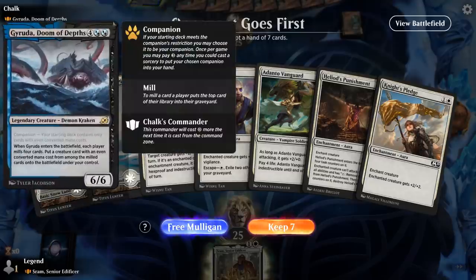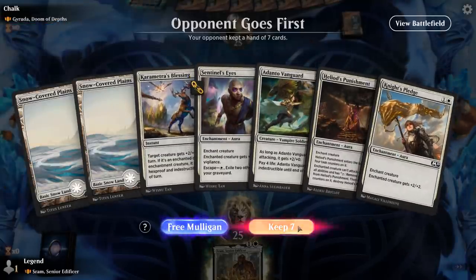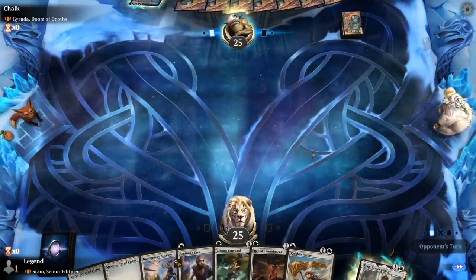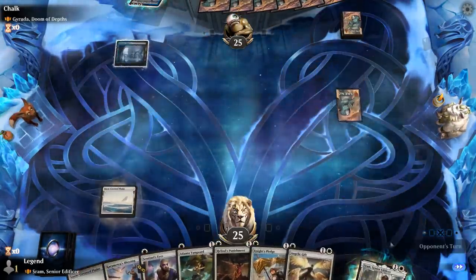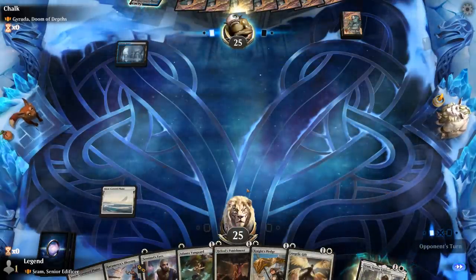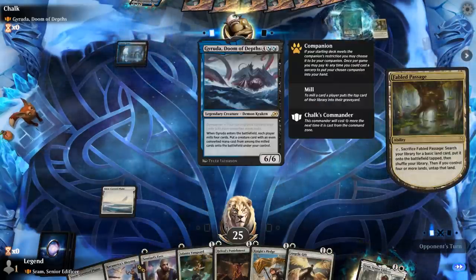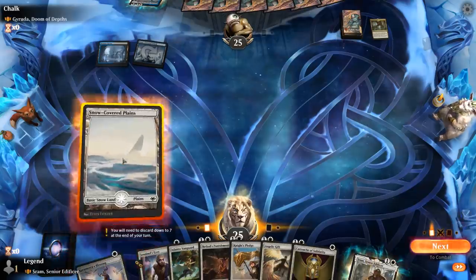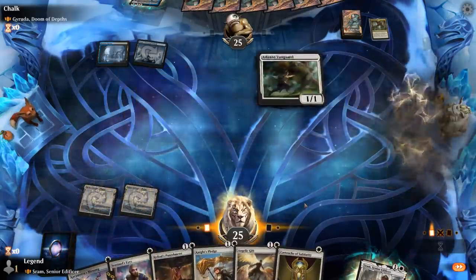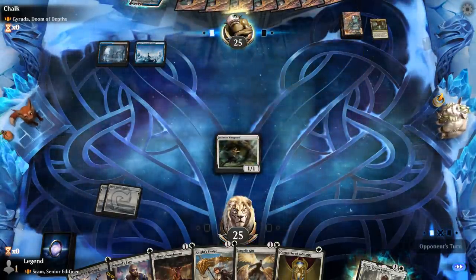Game 5: we're on the draw facing a Geruda, Doom of Depths Graveyard Reanimator deck. Our hand's okay but could use some evasion — Flying could be nice to fly over a big ground blocker, but it's keepable. I haven't decided if we want to play Sram on turn 2 or wait to play Vanguard first, then turn 3 Sram plus Sentinel's Eyes to draw a card right away. The opponent isn't playing Geruda's Companion so they can have cards with odd converted mana cost. I think we play Vanguard. The reason to play Sram earlier is that if I miss my land drop I can draw into one by playing 1-mana Auras — but I suspect the opponent is packing quite a bit of interaction.